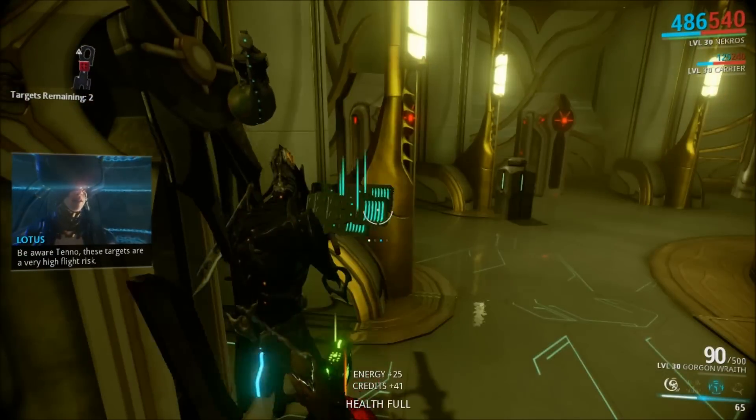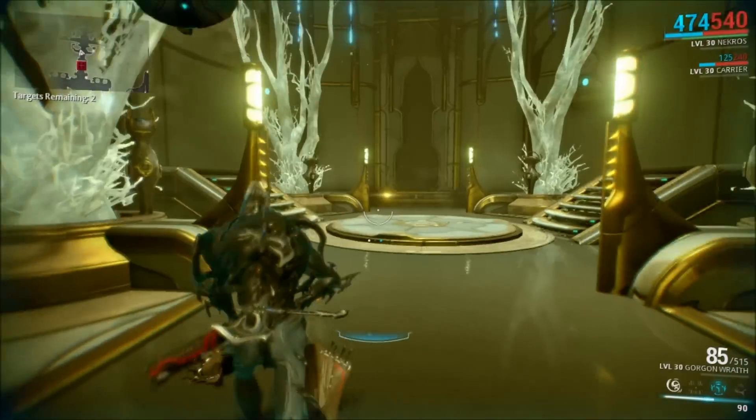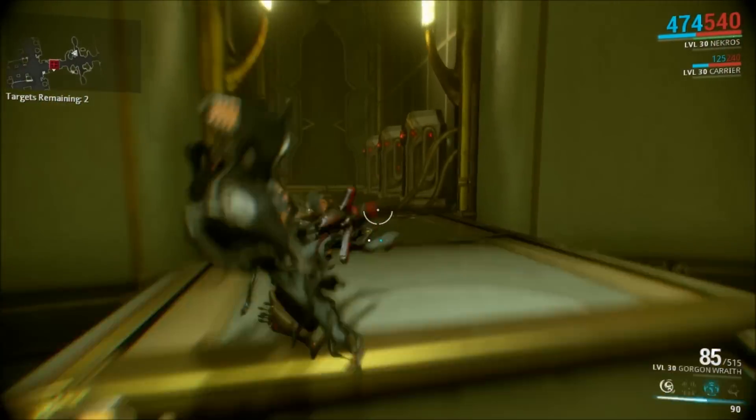You could get anything from fast hands to split chambers. So if you're really lucky, these Void canisters can get you pretty much any rare mod you could ever want.